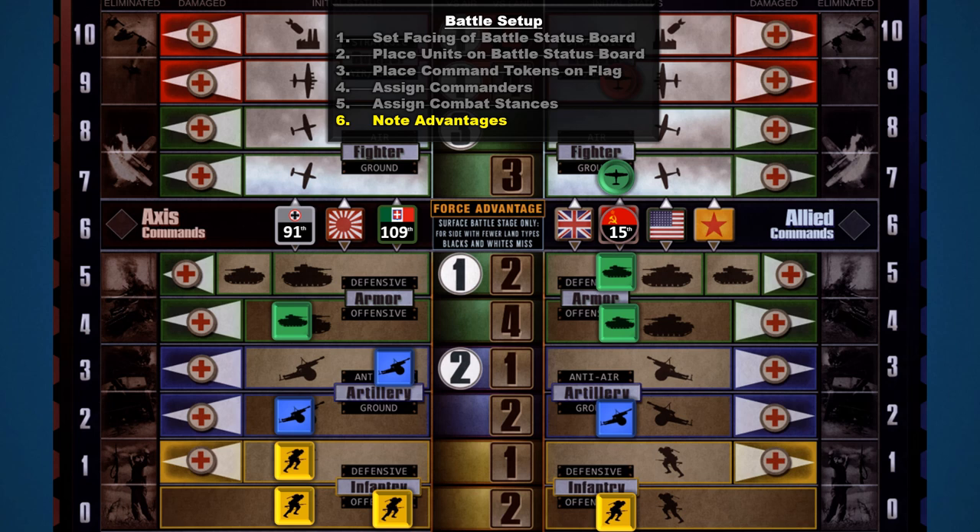In step six, players note advantages. Arrow tags track whether each side has force advantage or port advantage. Port advantage refers to naval battles — if a player has a friendly port in the battle space, they can repair ships for free at the end of the battle and receive two additional dice in combat. Force advantage is checked during the surface battle stage: the player with more land or naval unit types gains force advantage, and the player with fewer types has black and white die results treated as misses.